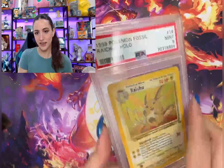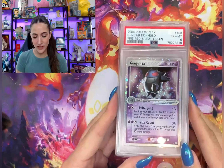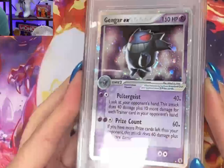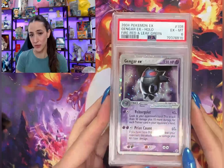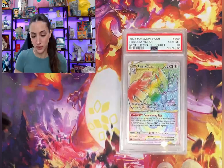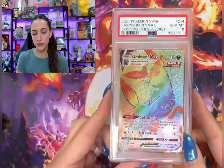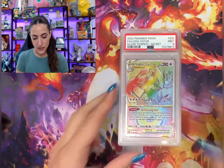A Raichu Fossil in a PSA 9. We got some bangers in this pile. This is definitely one of my favorite cards from Fire Red Leaf Green — the Gengar EX is just so cool with the purple on purple. Love it. We got a 6, we'll take it. We got some modern secret rares coming in — Silver Tempest, Evolving Skies — some nice tens.